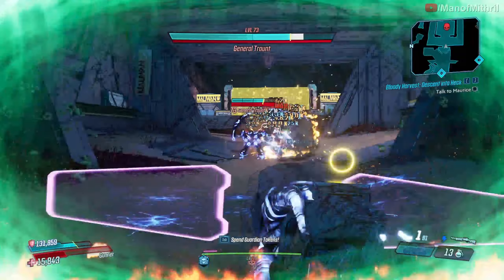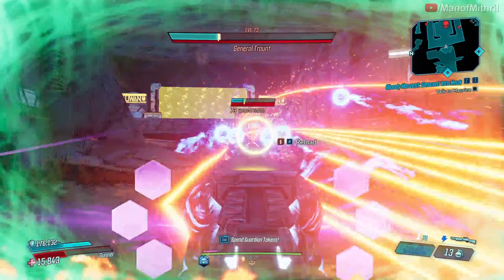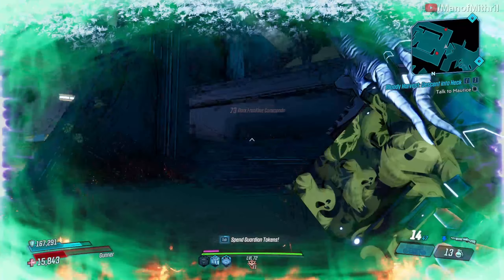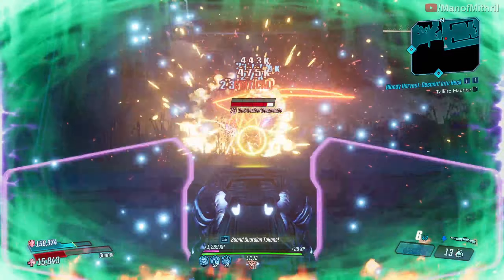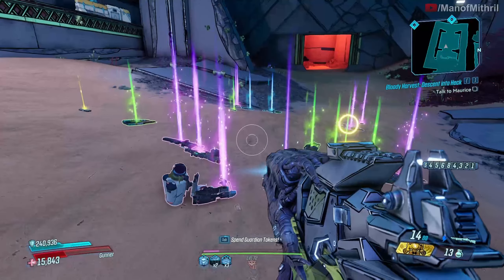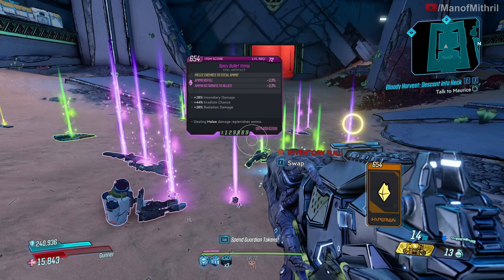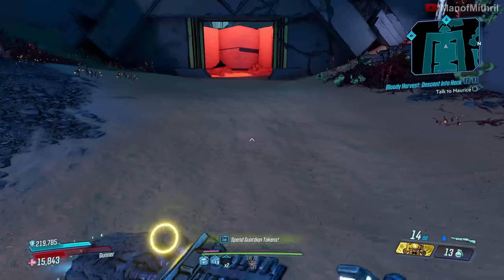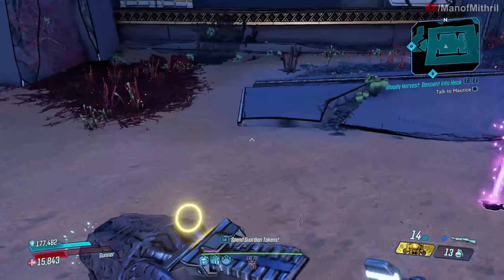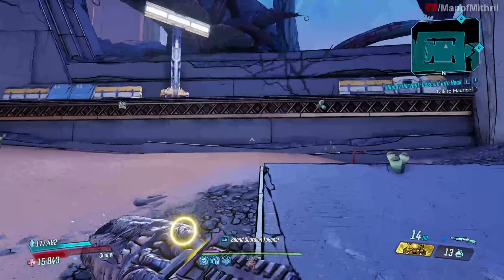Let's test this weapon out on a boss. Now I'm here on Nekrotafeyo in front of General Tron's arena. I'll put on my Hyperion Company Man, go down, activate Iron Bear, then hop out. General Tron does have a resistance to shock but as you guys can see it's still doing pretty good — and yeah, he's done. The Fear Monger is pretty good. I just don't like terror anoints so I never use it. BL3 already has a lot of visual clutter and terror just adds more to it.